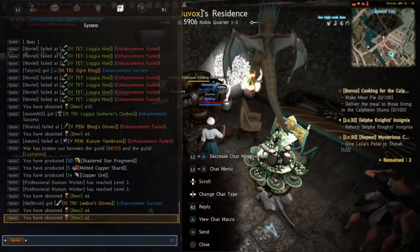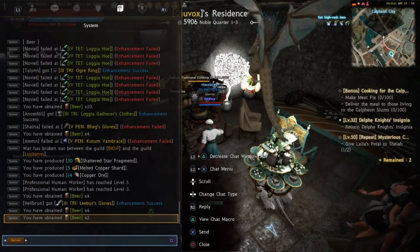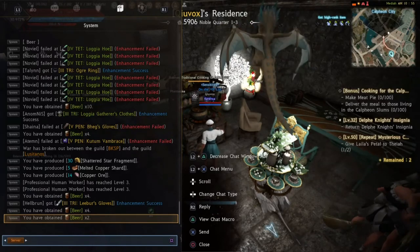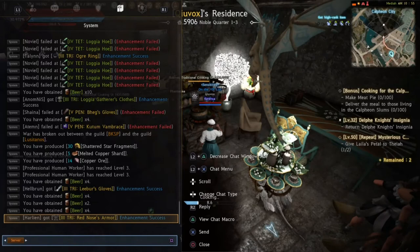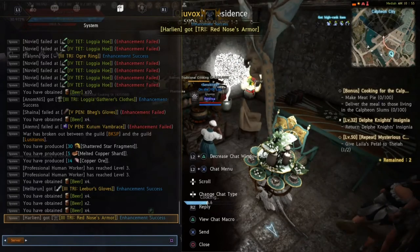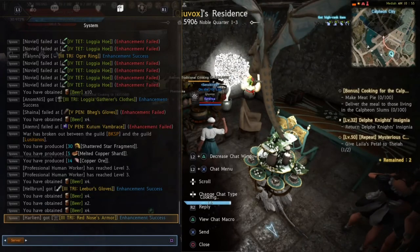You can literally search the word 'life' in the central market and buy and stack every buff you can find. They will all work together for you.